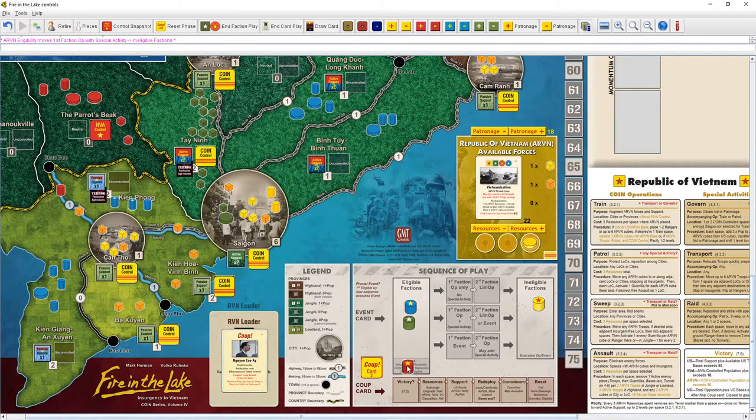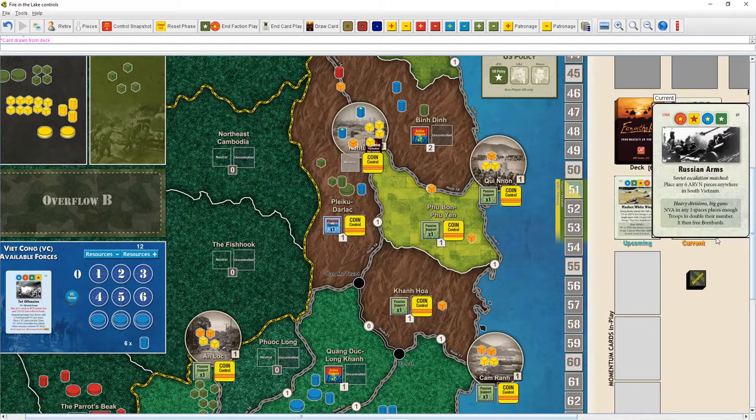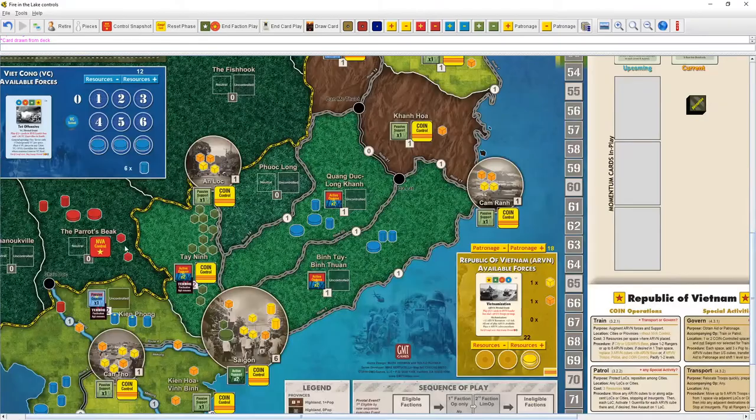Now the NVA goes — they're going to pass and gain a much-needed resource. We move them to ineligible, discard Domino Theory, and draw a card. Russian Arms comes up. The unshaded side places any six ARVN pieces anywhere in South Vietnam — not that great. But the shaded event is really good: NVA in any three spaces places enough troops to double the number there, and then gets a free bombard.